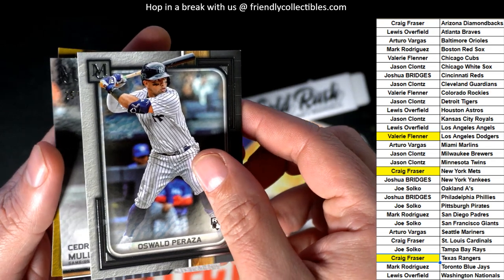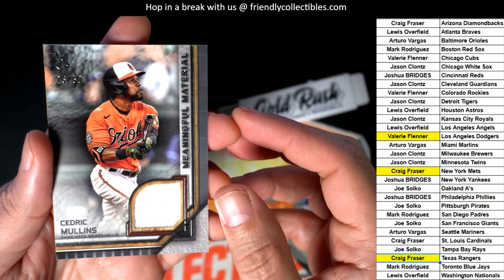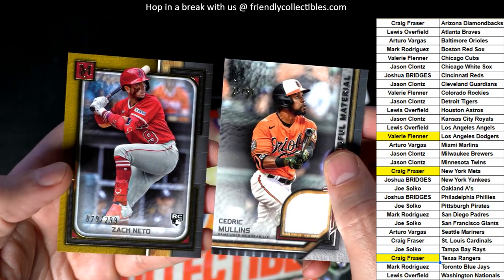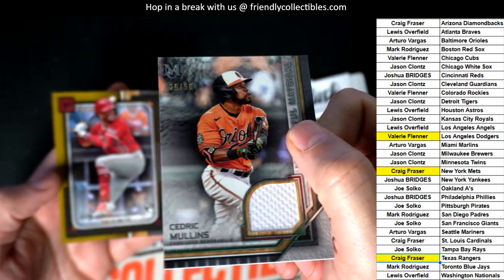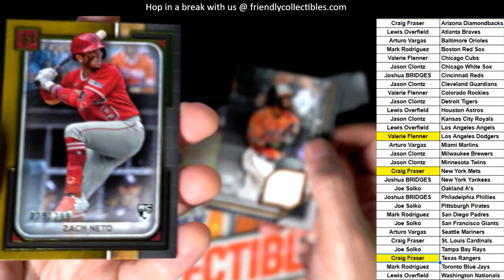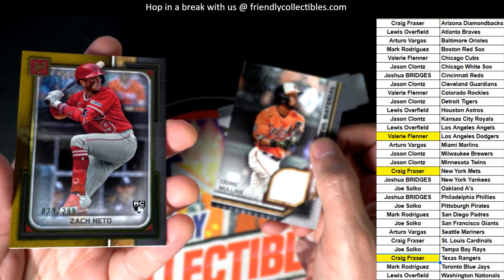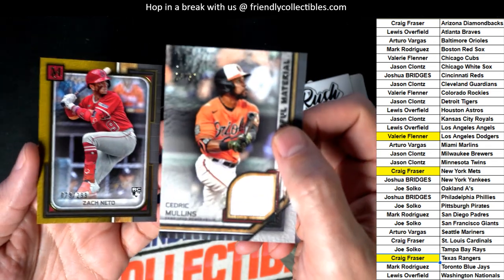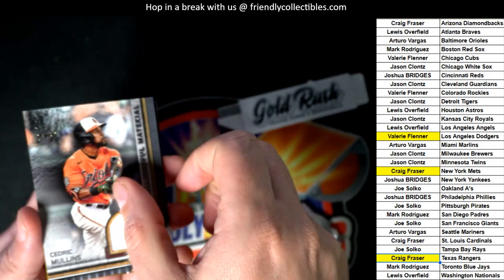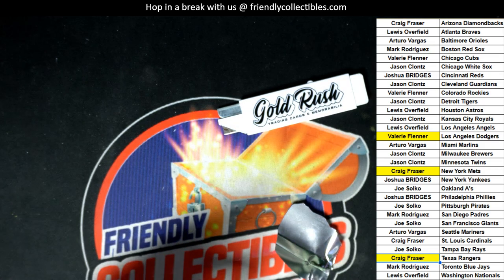What is the final hit? It's a Cedric Mullins — Arturo, nice going, congratulations! 25 of 50. Zach Neto, number 299. Don't go anywhere because we've got a bonus pack going to be randomed off as a special Cyber Monday thing. We're giving away a pack of Topps Chrome Update Series right now. We are also going to have a brand new Museum Baseball available too. It's a great box break to be into — Museum Baseball.